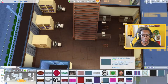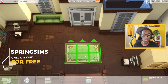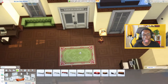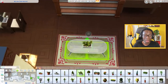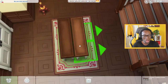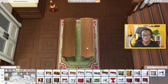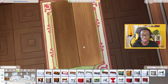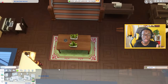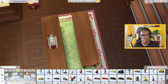This entire build is completely base game, so you don't need any other packs. It's already up on the gallery if you want to download it. Right now I'm adding a spot where your Sims can grab drinks or snacks — I have a refrigerator, counter space, a dishwasher because your Sims forget to clean dishes, and I also added a coffee machine.